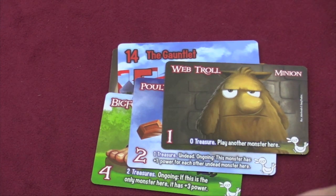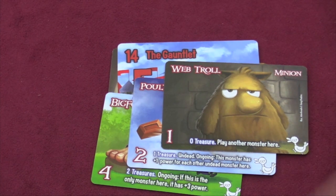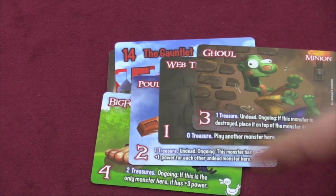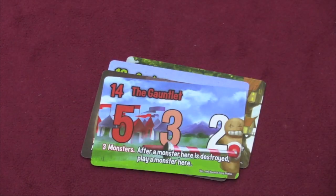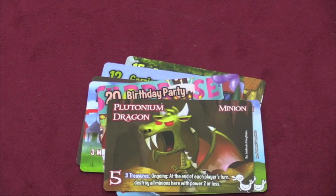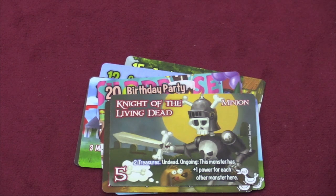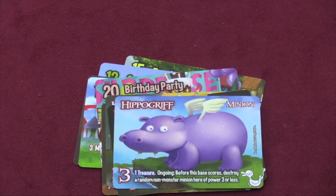Bigfoot gets plus three if he's the only monster there. One monster is undead and gets plus one power for each other undead monster present. Another says play another monster here — so a ghoul joins, making the undead monster plus one power. Some bases like the birthday party only get one monster, maybe the Hippogriff or the Plutonium Dragon. Some monsters are big like Night of the Living Dead or King Tut, and there are multiples of different monsters in the game.